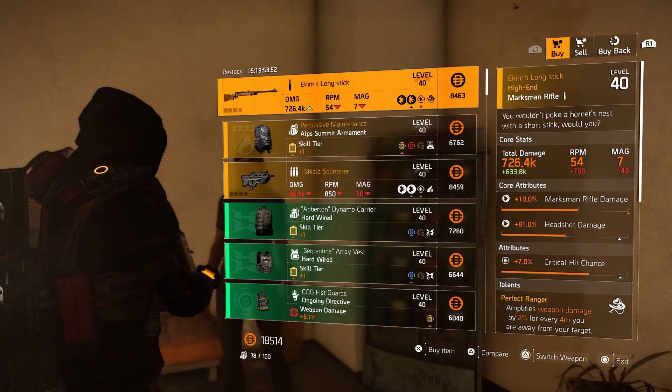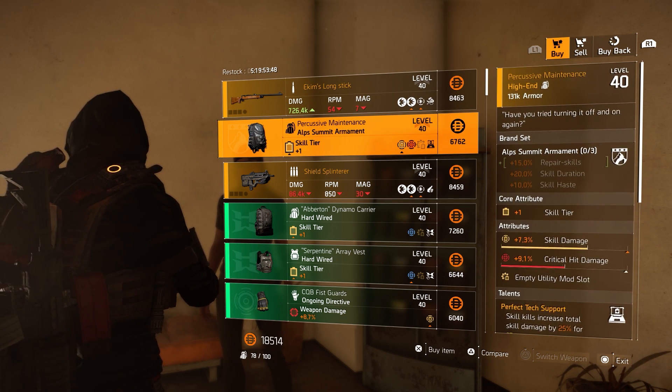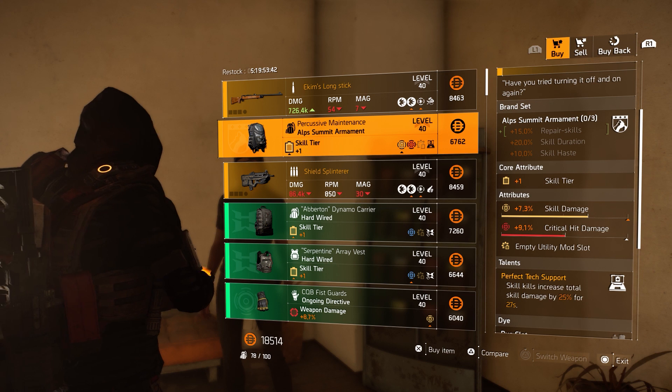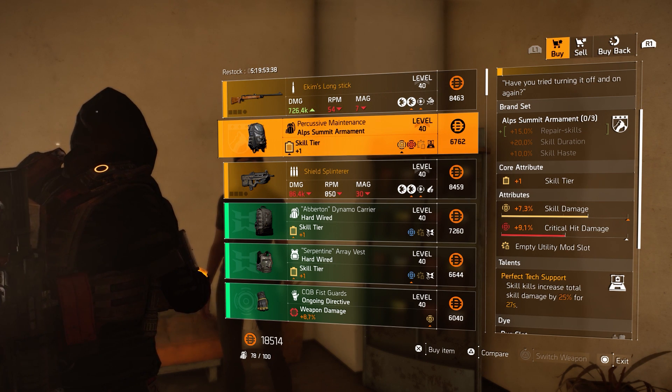Perfect Ranger amplifies weapon damage by 2% for every 4 meters you are away from your target. Then we got the named Alps backpack with Perfect Tech Support on there, and the attributes 7.3% skill damage and 9.1% critical hit damage. Not that great if you ask me.